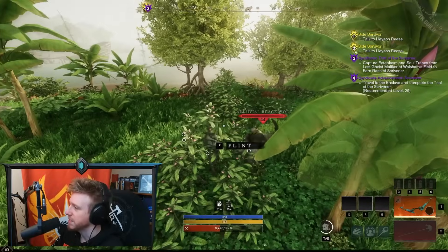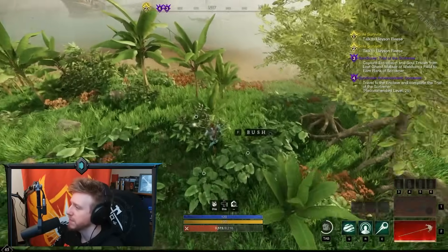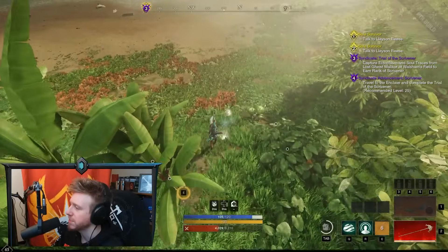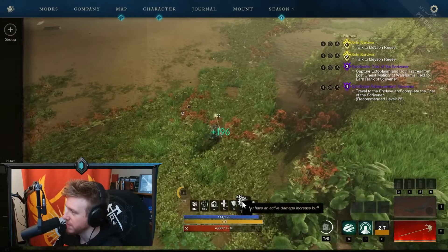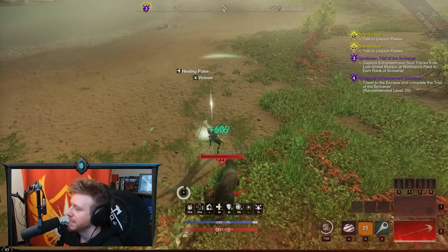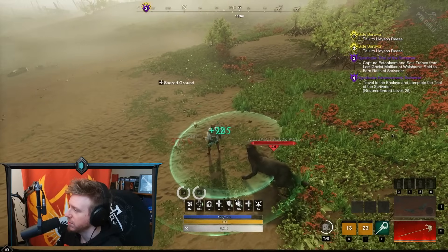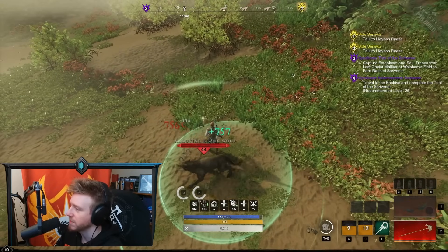Once we've taken a sufficient amount of damage, I'm going to show you that if I heal myself here with the lifestaff — drop an Over Protection on the ground — we get this stacking damage buff ticking up. You can see five stacks, six stacks, seven stacks, eight stacks, and if we do two heals at the same time it goes up quite rapidly. We can get all the way up to 20 stacks, provided we keep taking damage and keep getting ticks of heals.